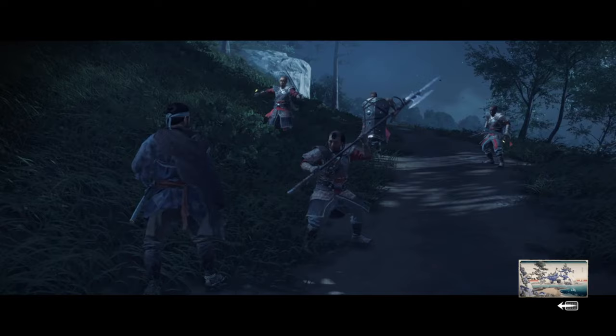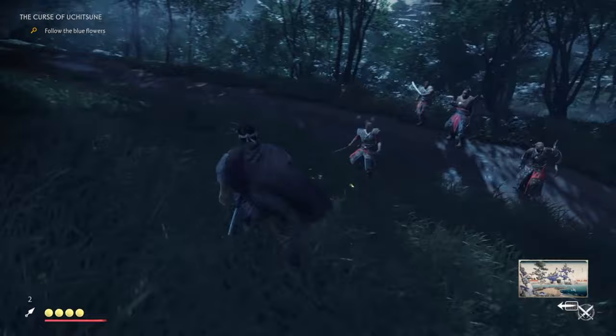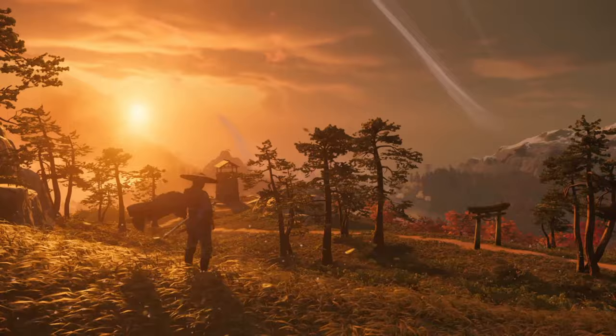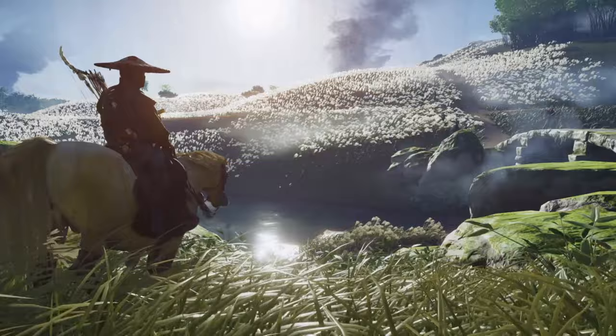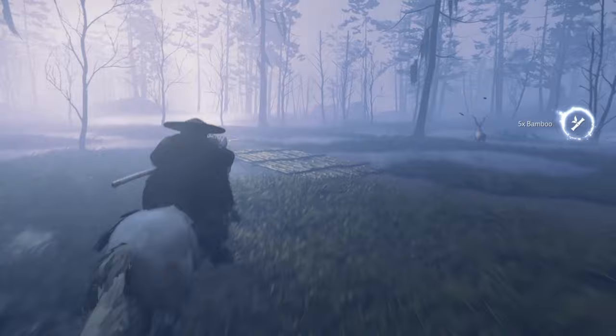My first tip is to play around with the photo mode. I swear half of the time I've been playing this game has been just taking photos and videos. The world that Sucker Punch built around Tsushima is just beautiful. What's really cool about this photo mode is that all the particle effects and the weather are all still in motion while the game is actually paused.